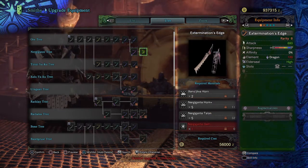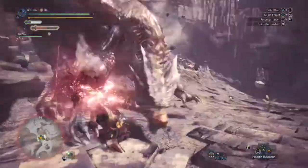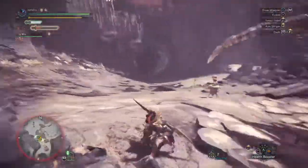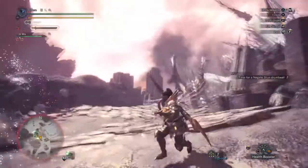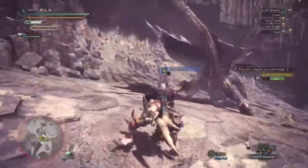Pay attention to the small signs that will show when it activates, such as a small black cloud that pops up and the monster's ability being suppressed, like shown. If in end game, it's ideal to at least have an Elder Seal weapon that either has a Medium or High tiered seal to make your life a whole lot easier when going up against Elder Dragons.